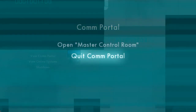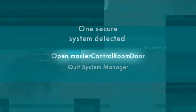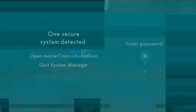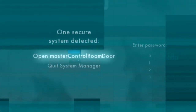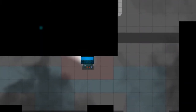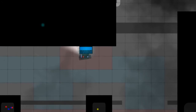We quit the com portal and go to view online systems. One secure system detected — open master control room door. We have a password prompt, which we have no idea what it is, so we quit that and go to shut down. We can still access the computer again — that's just how you exit. It's like an exit, basically.